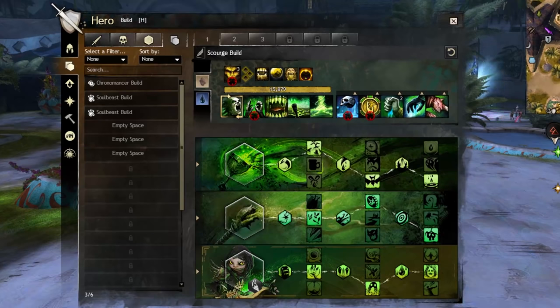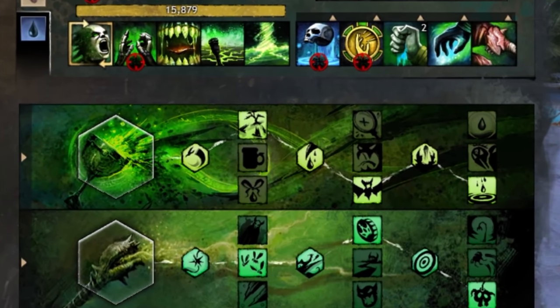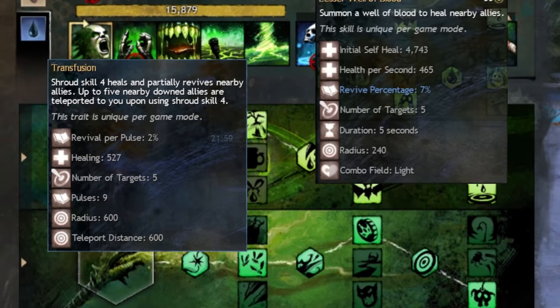For specializations, it's the usual suspects: Blood Magic, Curses, and of course, Scourge. Blood Magic provides the unstoppable revive potential of Transfusion and Ritual of Life, Transfusion augmenting Garish Pillar with the disgusting power to revive allies and teleport them to you while they're in the downstate, allowing your Wells of Blood to revive them all at the same time.